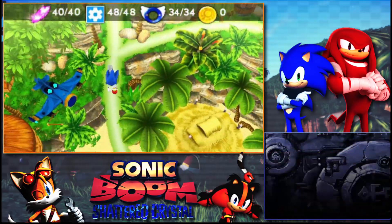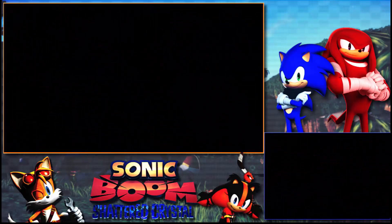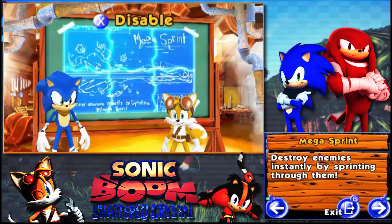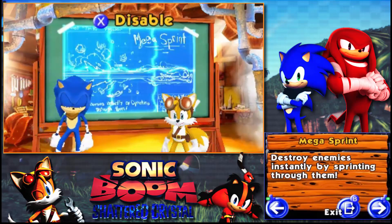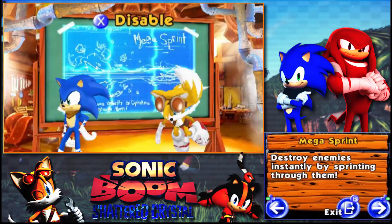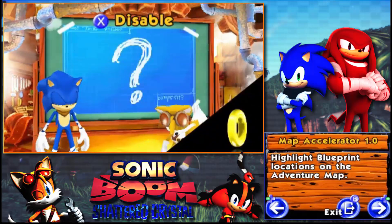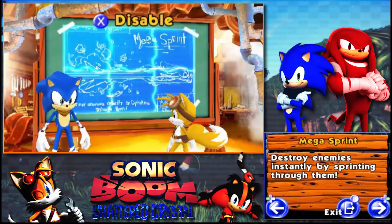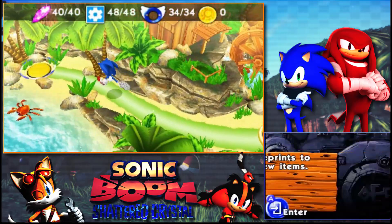I did unlock some things in Tails' Workshop — I'm going to show you that right now. All the blueprints — now look, if you've played this game before, you know that Sonic sprints but he doesn't boost because he's not invulnerable when he runs into enemies; he still gets hurt. You have to jump on them with homing attack or spin dash. But if you get all the blueprints, you unlock the Mega Sprint, which lets you destroy enemies by instantly sprinting through them. Let's go to the first level to show an example.